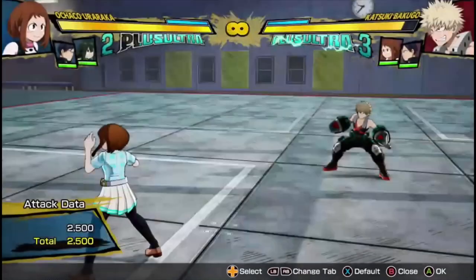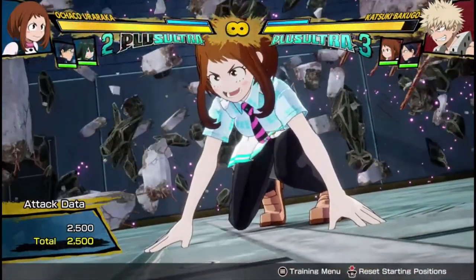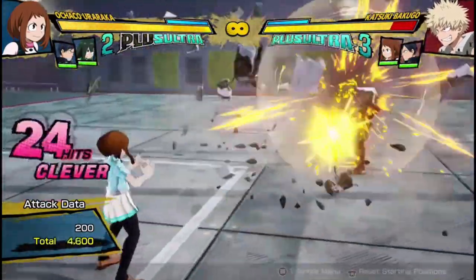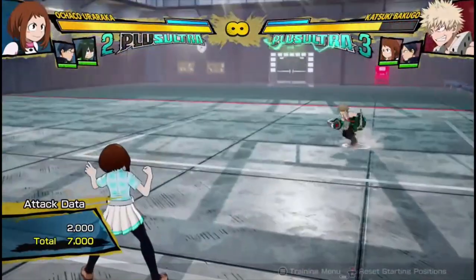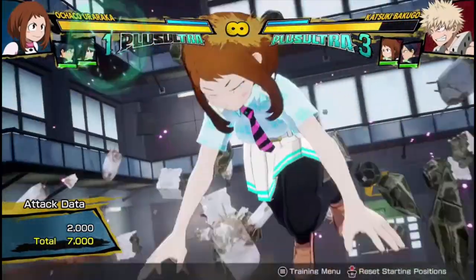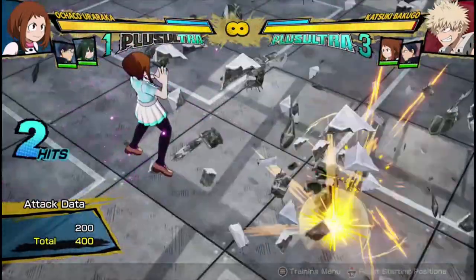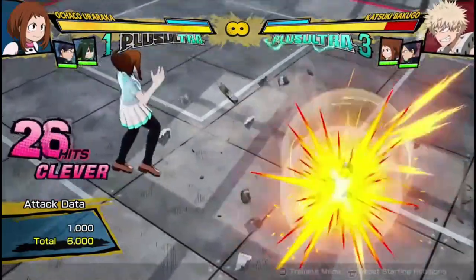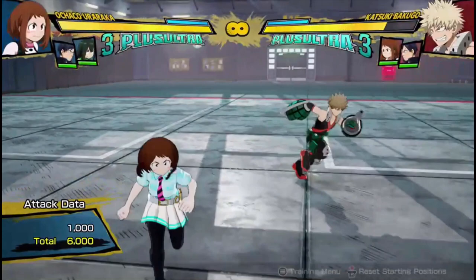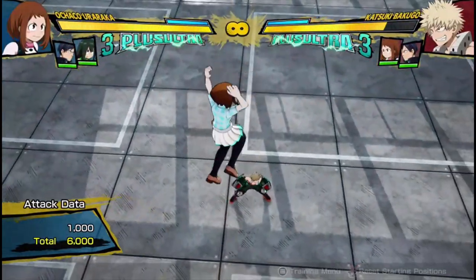Where her combos get really interesting is her Plus Ultra 1. It does around 7000 damage, which is decent, but it can also be used in the air, making it lead better than other plus ultra attacks. You can combo it after your whole air combo and go into Plus Ultra 1, and it can also be easily comboed out of if you use a support.